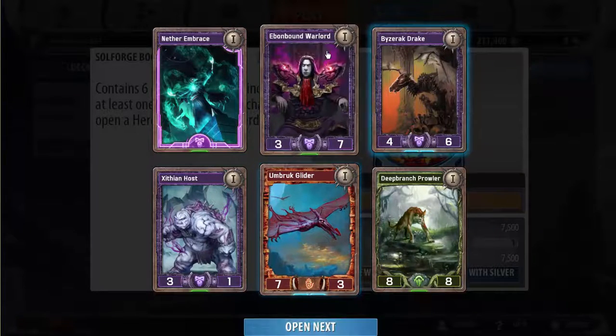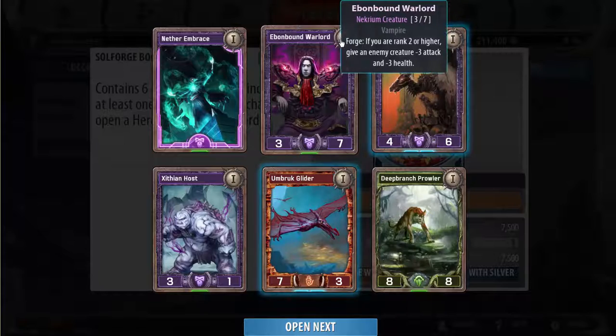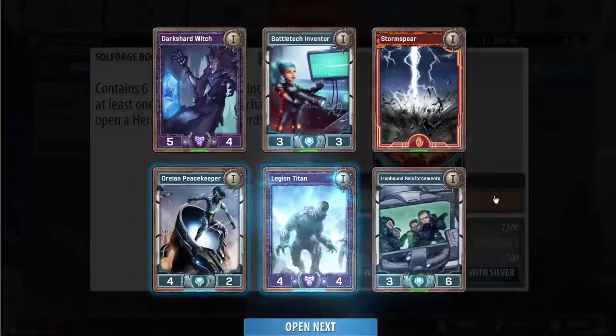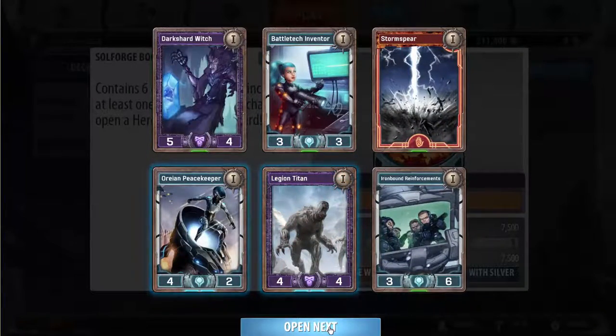These cards are worth talking about. Evan bound warlord is actually really good in unheroic because its effect is so good and it levels so well. These other cards are not good.